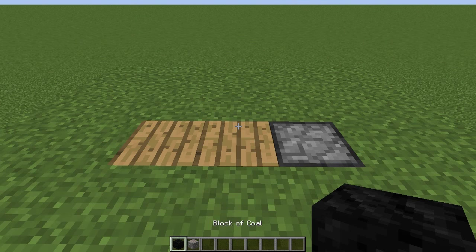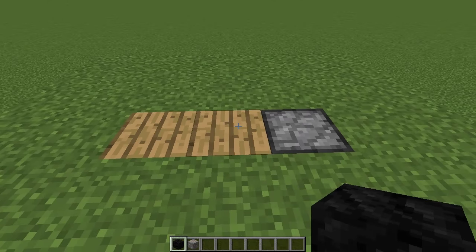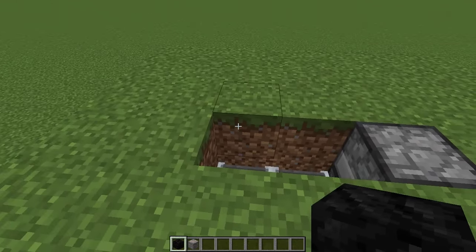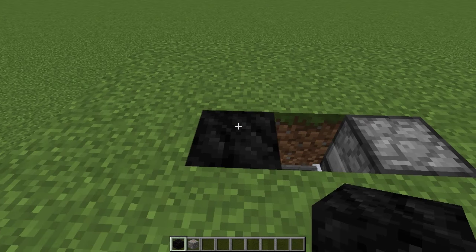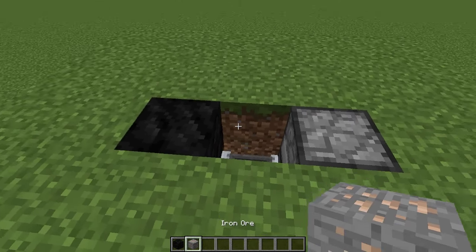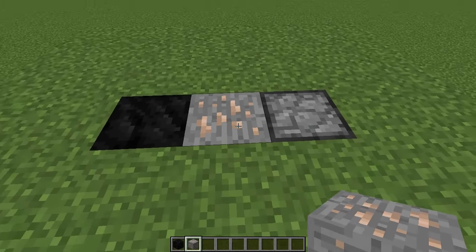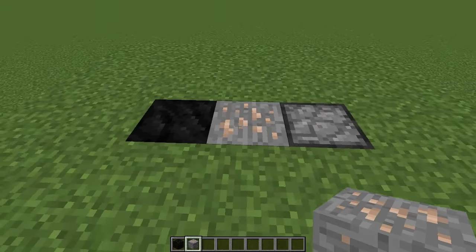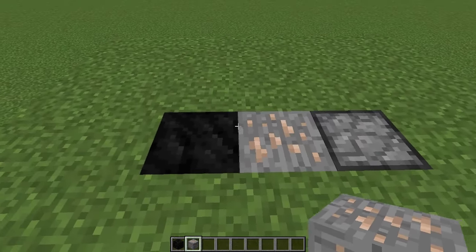Lastly, if you want, you can add an indicator to the furnace. Break these two blocks — the left side is for all your fuels, so maybe place a coal block there. The other one is for your ores, so place an ore piece there. So we've got iron ore and then coal, just to indicate where you actually put the items into the system.